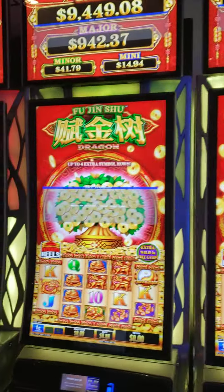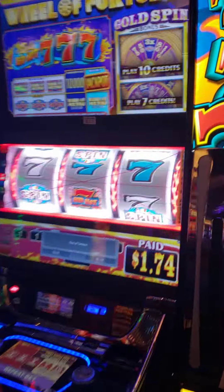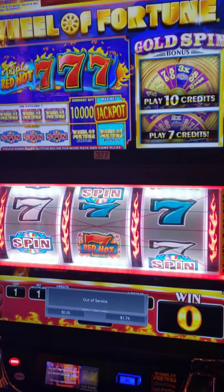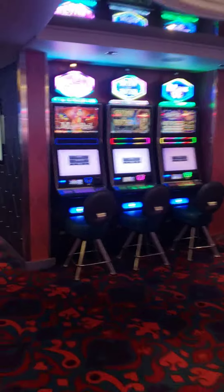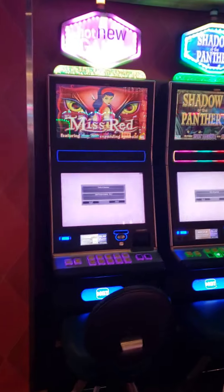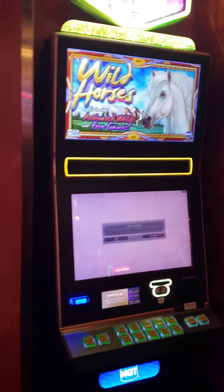We got more of these over here. Then we have a giant Wheel of Fortune. Red Hot Sevens — and I believe this will be dollars, like almost every one is. I can't see it, it's covering up, but I'm assuming it's dollars. And then these are actually the same — we got the older AGS games over here. Miss Red, Shadow Panther — I like that one. Wild Horses — I played that a lot. I didn't do great but I didn't do terrible either.